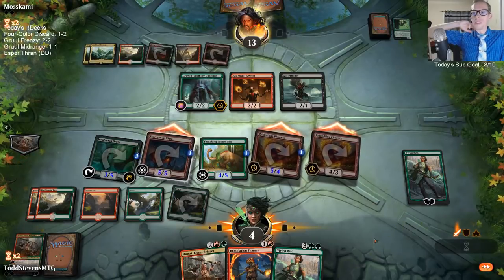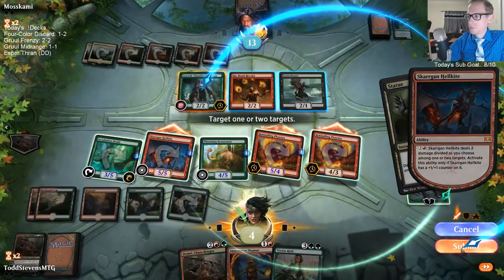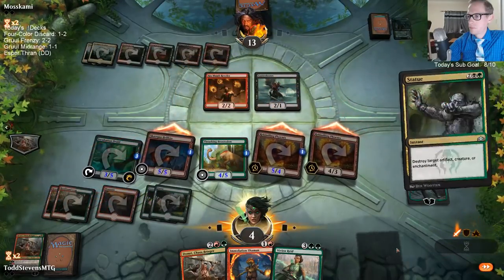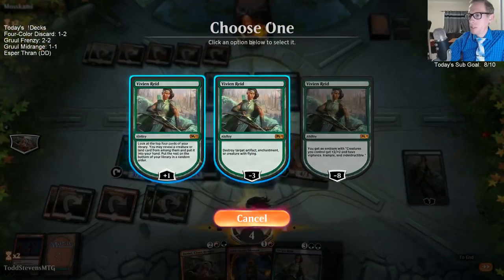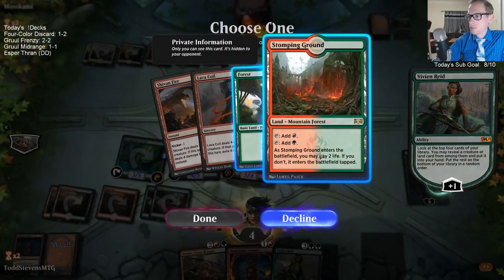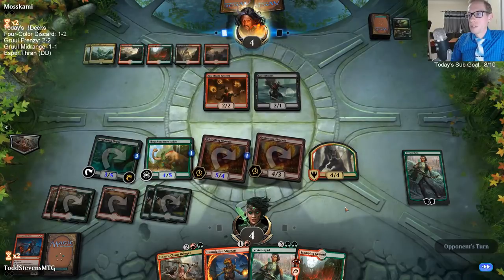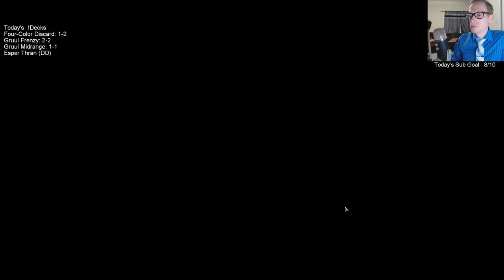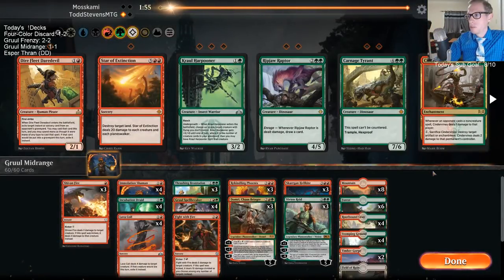Does the opponent have removal? Do they have a Statue? They do have a Statue. So that means we have not won this game yet. We should be getting the four-four at end step so we don't have to worry about like one haste creature coming in and killing us. So that was kind of cool — that four-four coming in there.